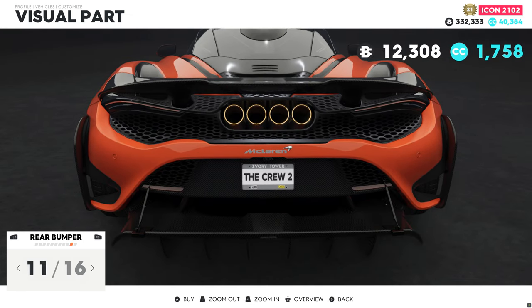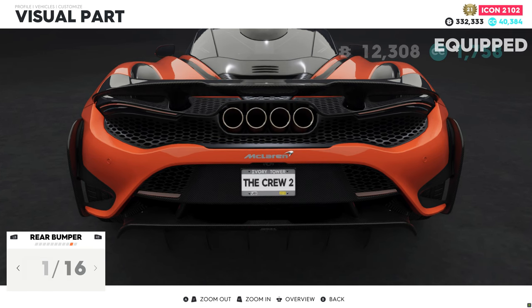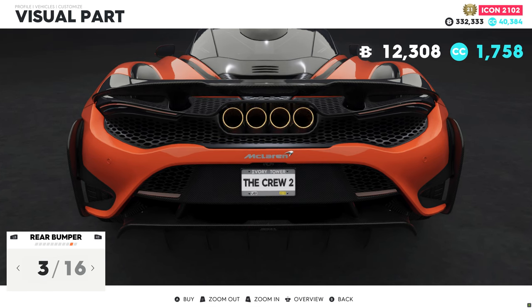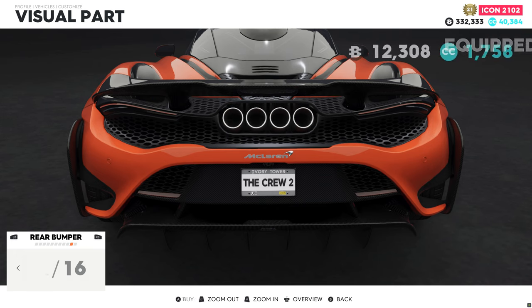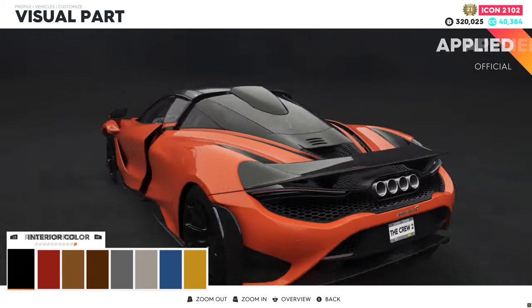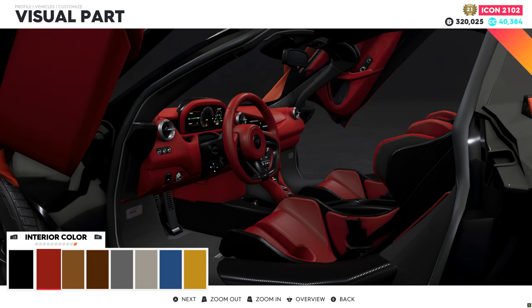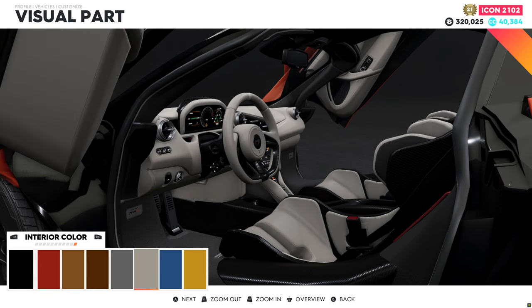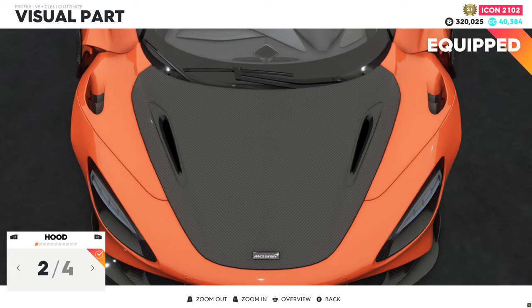I believe the stock look is satisfying for me — it's better looking than the others. This one looks like the other McLaren 12C, so I will stick to the original one. Let's jump to the car interior and check the colors available. That's beautiful, but I'm going to stick to the stock one. The original — yeah, perfect.